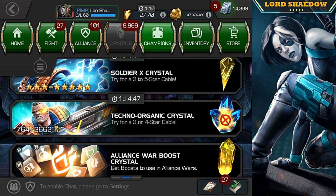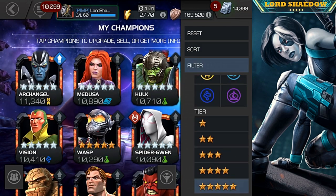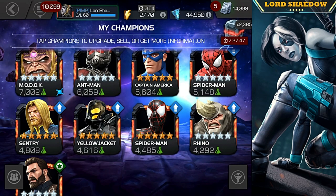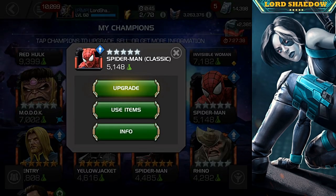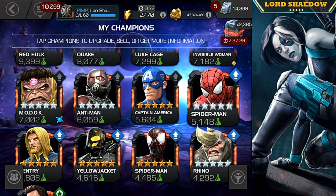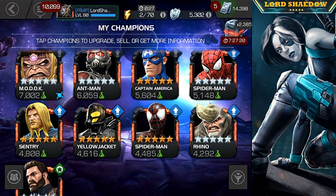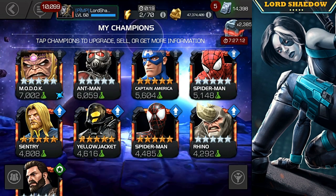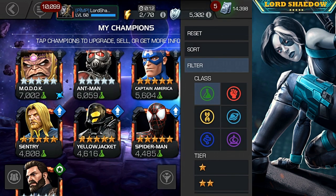Let's take a look at my roster and filter it out. We got a Science gem — Rhino, no. Miles Morales, maybe — that's a possibility for sure. Spider-Man, possibly — he's actually pretty decent, hits nice and hard. Sentry — I might do Sentry just because he's in a Trinity I often use in the arena. I use him with Thing and Invisible Woman right now.